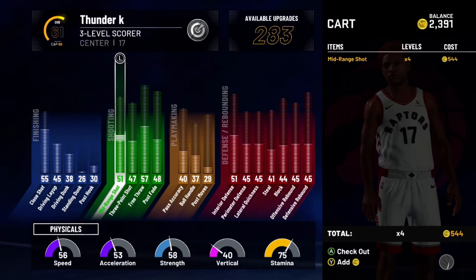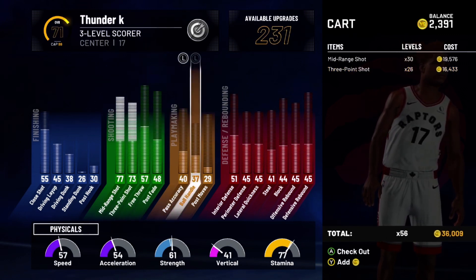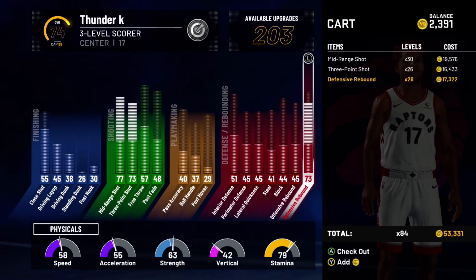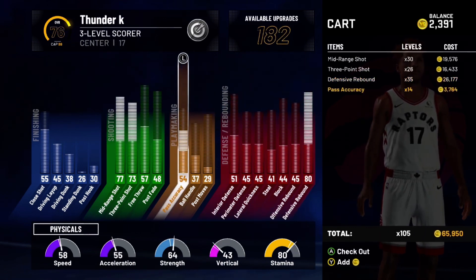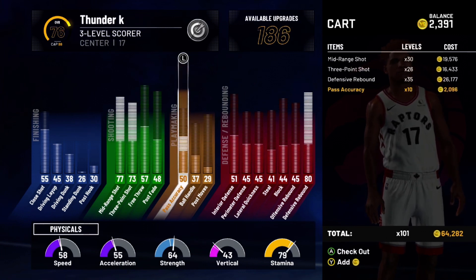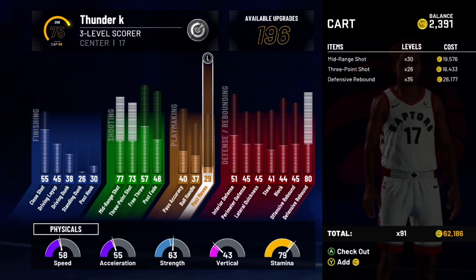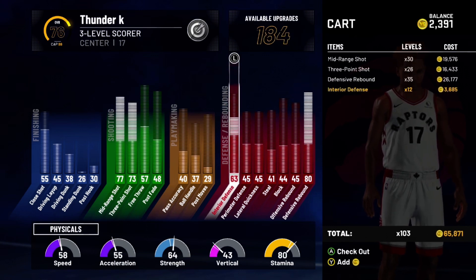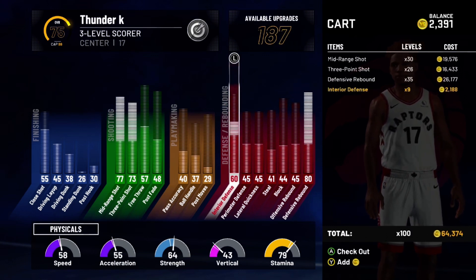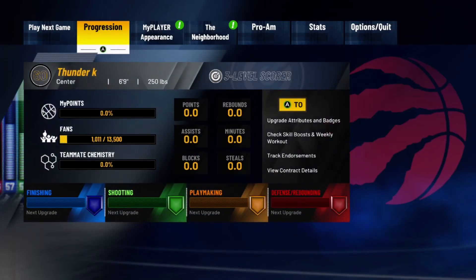For the spot up center attributes, max out your mid-range, your three-point, your defensive rebounds, and your pass accuracy. Or you can take pass accuracy off and get a Gold badge instead, and put the rest into interior defense. Those are the attributes for that build. Now I'm going to show you the badges for all of these builds.